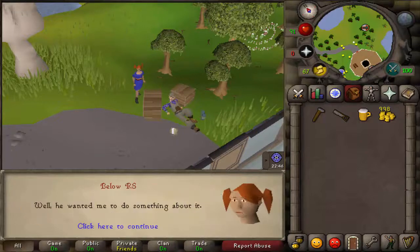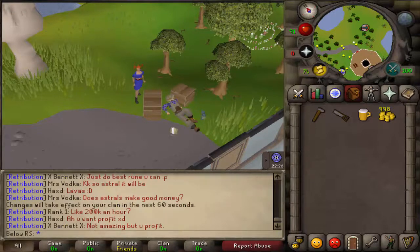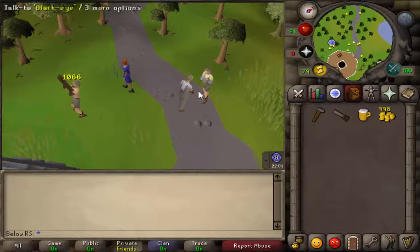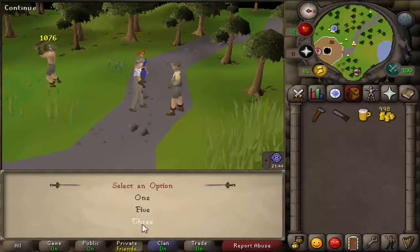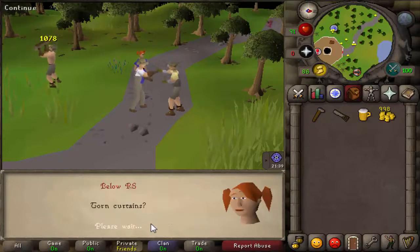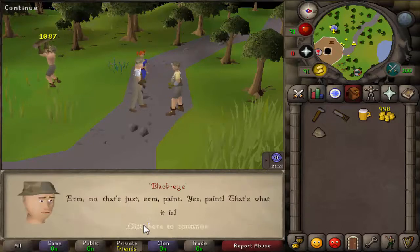Talk to Bonafido and just skip through all of this dialogue. After that, talk to Black Eye over here. Just continue all of it. After that you do Thorn Curtains — 10 clay pieces. And now you will get a hard hat.